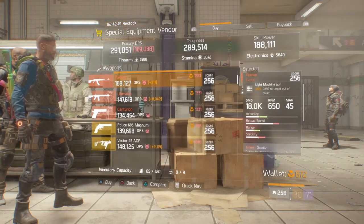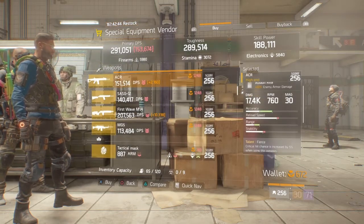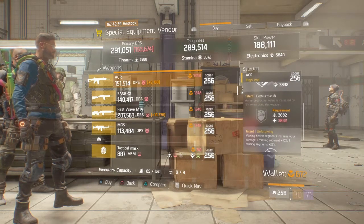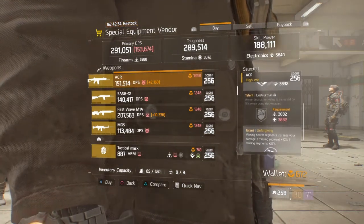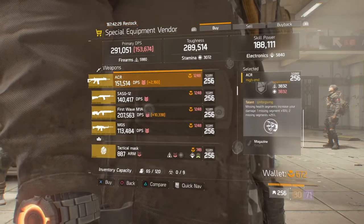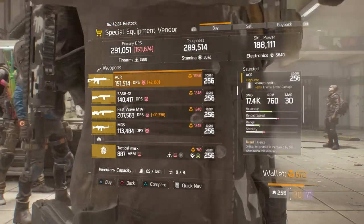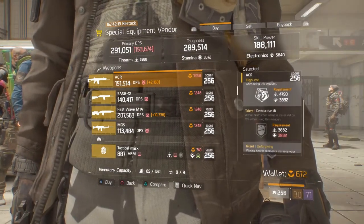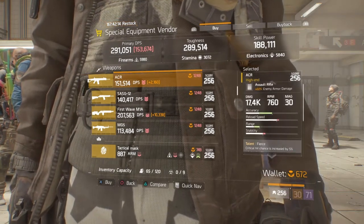The Cassidy isn't too major. The ACR at 22% enemy armor damage with Fierce, Destructive, and Unforgiving - the best thing with this weapon is that Unforgiving is in the third slot, which is the highest skill power talent there is, affecting your DPS. That's possibly the best outcome we can get. All you have to do is swap out Destructive if you want, depending on if you're PvP or PvE. If you're after an ACR, I would recommend getting this.